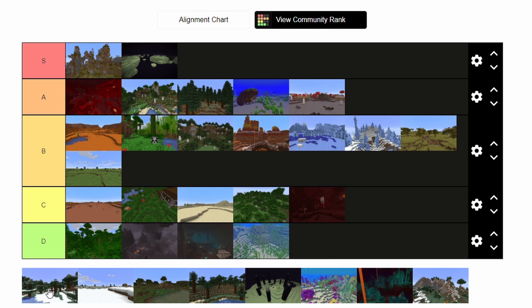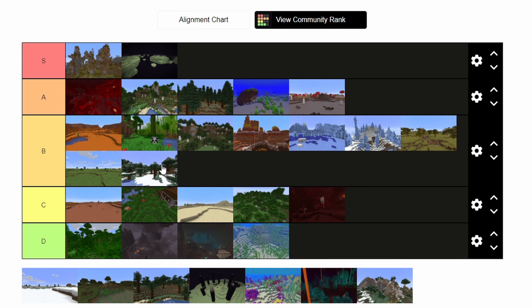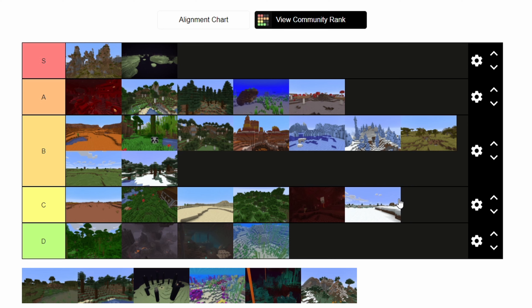Moving on, we have the snow-covered taiga. I like taiga biomes — they're cool. Snow-covered ones, you can find the arctic foxes, which is pretty awesome, even though they serve no purpose and it takes so much effort to tame them. It's a B tier biome — nothing special. Similarly, the snow-covered plains biome, you can find villages in it, but other than that it's just kind of bland. It's below the taiga in my opinion — it's a C tier for sure.